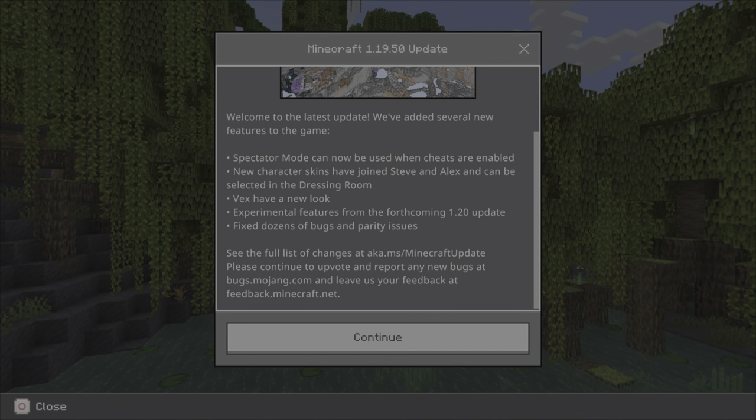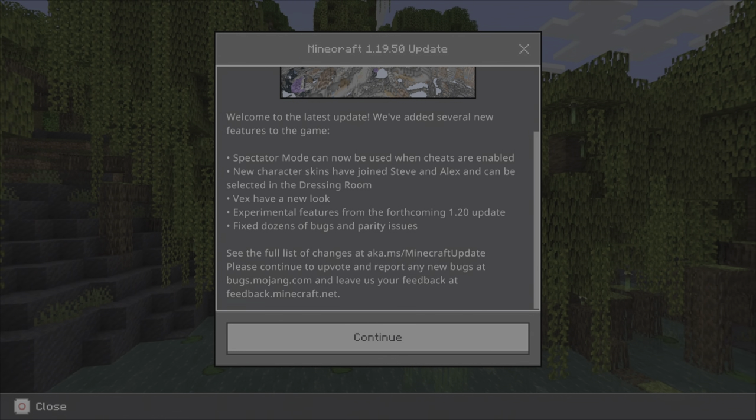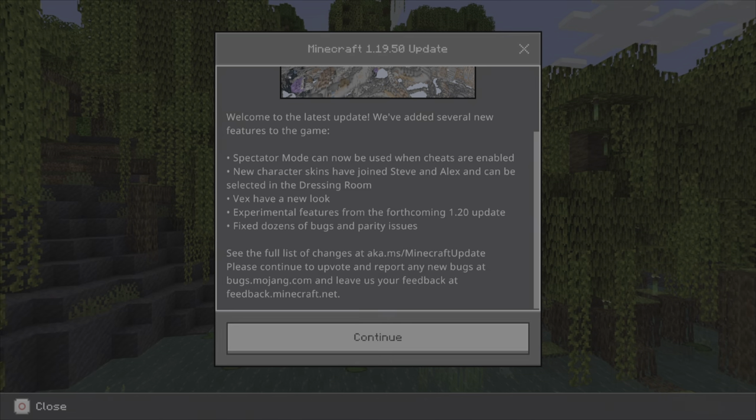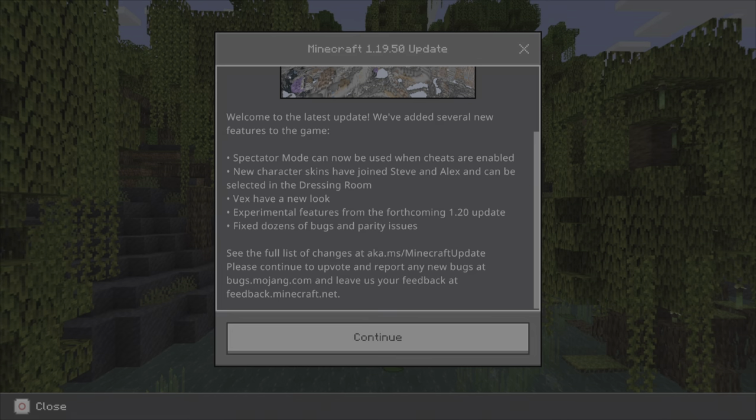The effects are getting a new updated model, as well as a bunch of vanilla parity features such as mobs, blocks, spectator mode, and experimental features.